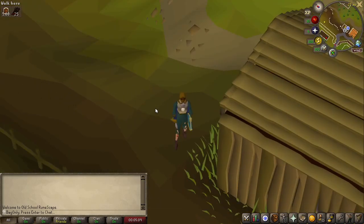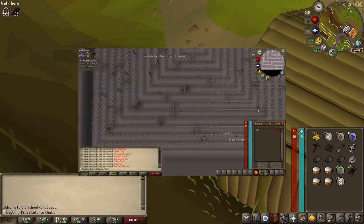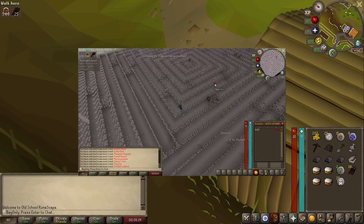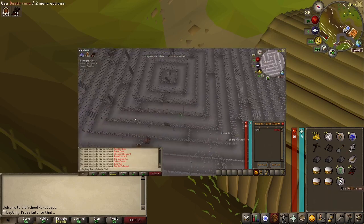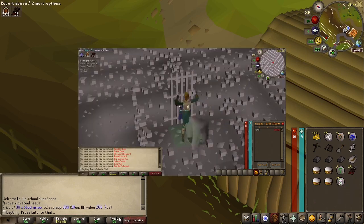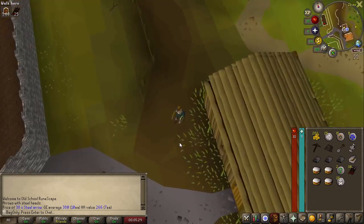Welcome back to Bag Only, the ultimate Iron Man with just 28 inventory slots. Just a quick one - as I was setting up, I got a maze random and I thought I couldn't really skip it. So we got two natures, 25 deaths, and 38 steel arrows, which are worth a couple of coins. That's all useful stuff, just got it from a random event while setting up the recorder.